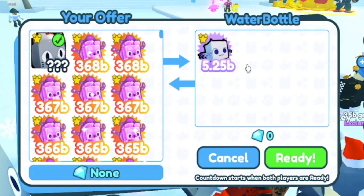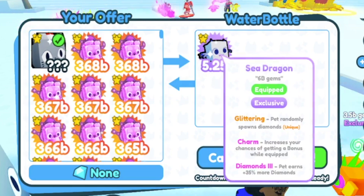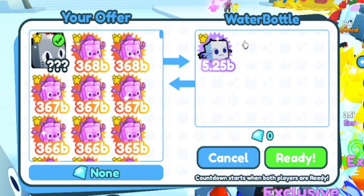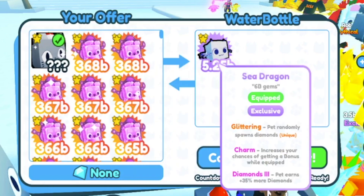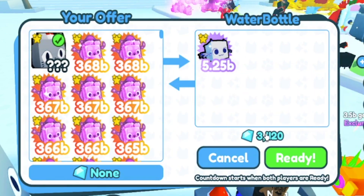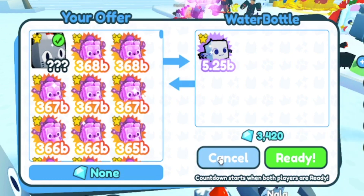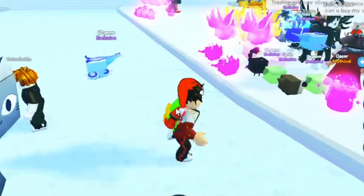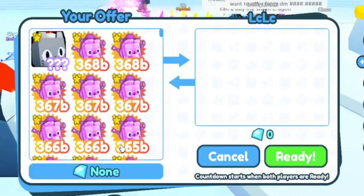Water bottle's offer: a Sea Dragon. That is not worth 6 billion gems. Cool name though. And 3,420 diamonds. They hit Accept, but I'm going to decline that. Let's take a look at some more offers.